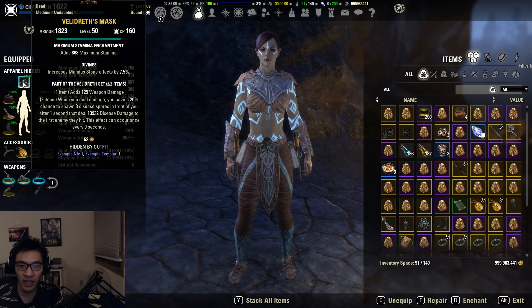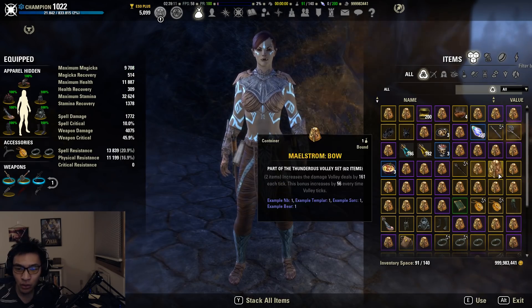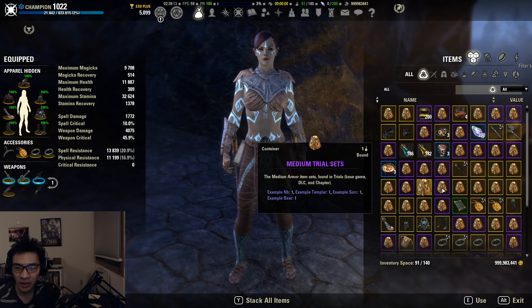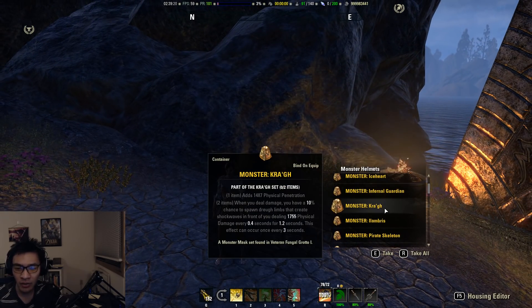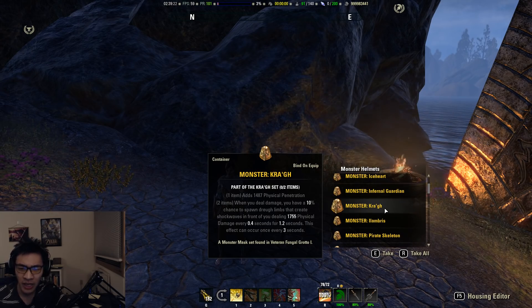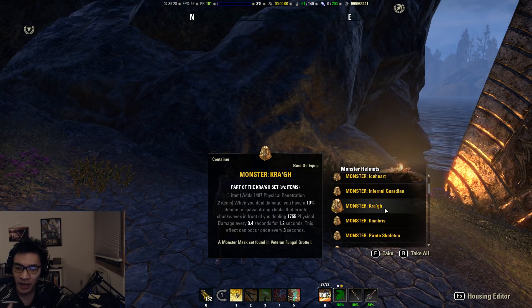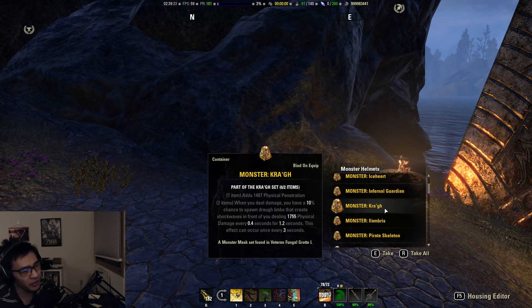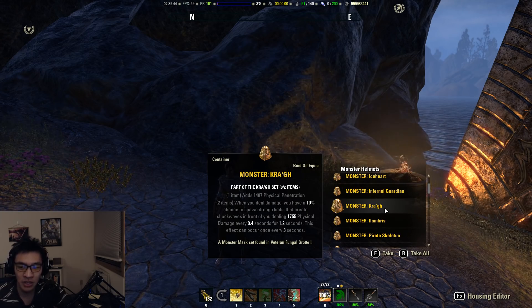Vel Address is a DLC monster helm set requiring access to Cradle of Shadows from the Shadows of the Hist DLC. If you don't have access, you have three other monster helm options. The first is Crogs — the one piece adds physical penetration, so you can move points out of piercing into other nodes. The downside of Crogs is it basically only deals damage directly in front of you, so you have to stay within melee range. The Crogs proc itself doesn't do as much damage as Vel Address or Selene's.